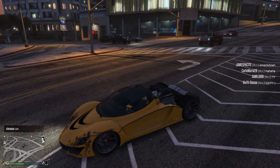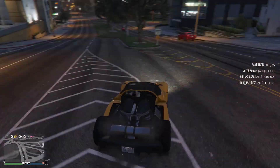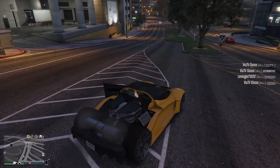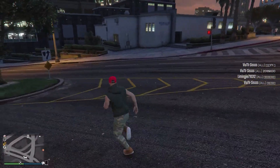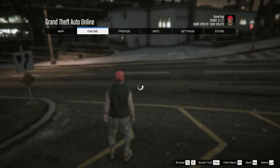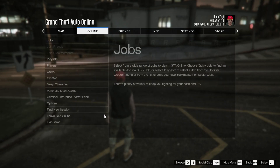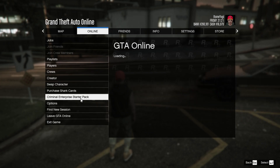For example, the Maze Bank West office, the bunker, and this garage — the Grotti Torero ZS — are all free. You can get all these cars, vehicles, and some clothes for free. Press Escape on your keyboard, go to the Online tab, and you will see the Criminal Enterprise Starter Pack. If you got the game from Epic Games, you will get this for free; otherwise you have to buy it.